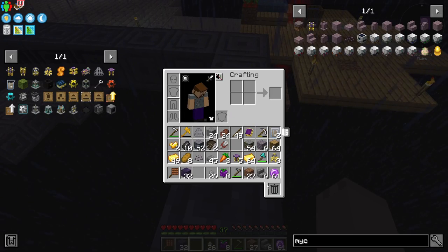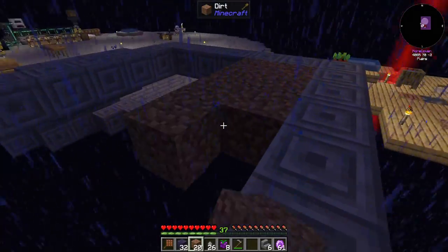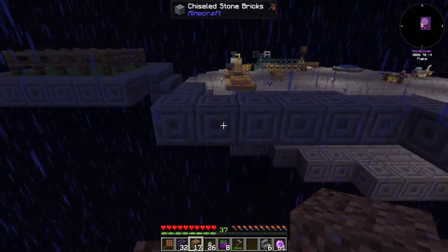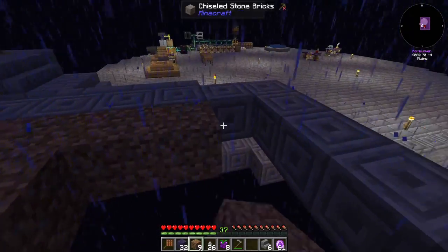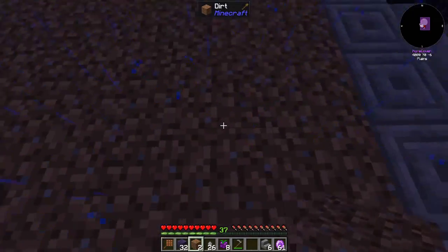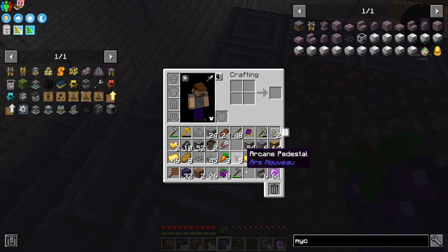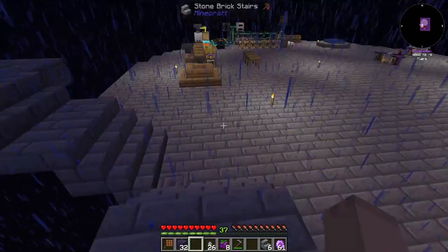I ran out of that particular type of stone, and I don't have any more of it. So take the time to fill this in real quick — we'll complete the rest of that in just one second. Now that we have that, we can place the mycelial spore seed right there in the center.